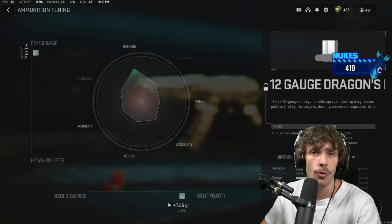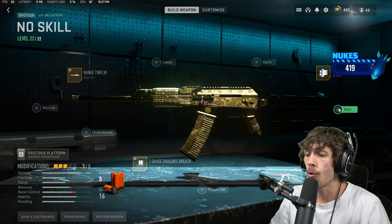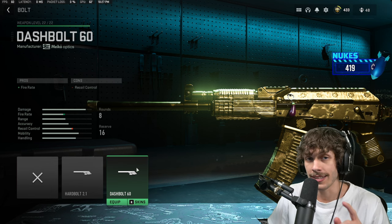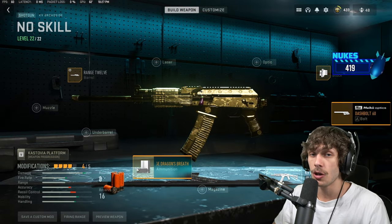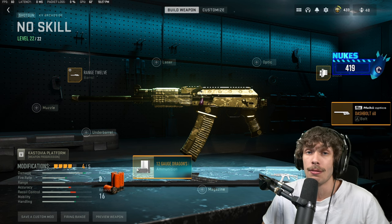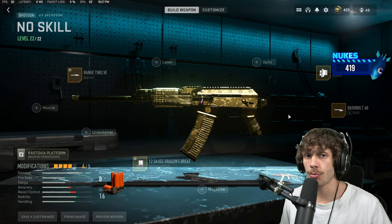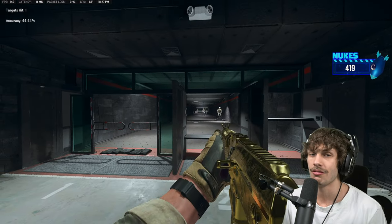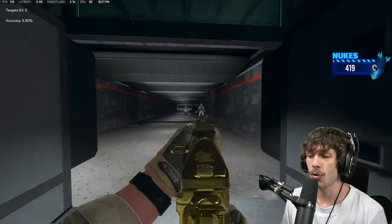Next, go over to the bolts. This is going to severely increase the fire rate of the weapon. When you throw this on, especially on Shipment, everybody is going to completely hate you — you might even get shadow banned by the amount of people reporting you. The enemies are going to throw on their shotgun too, so that's why I typically don't use this gun unless the enemies pull it out first.